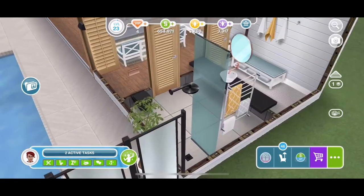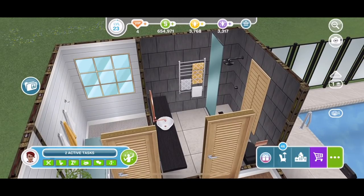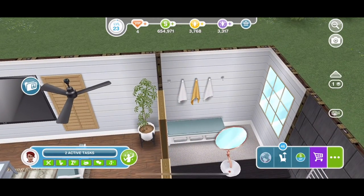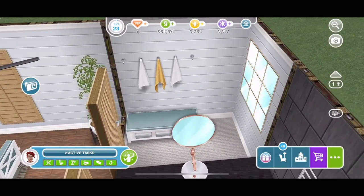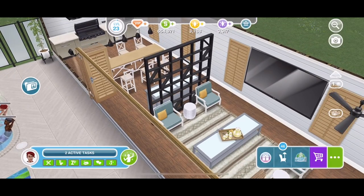Going through from the little lounge area there we have a bathroom which is very sleek. I do like the additional items they're giving us, like the towel rails and different bits that go in the bathroom that give it a more realistic feel. We have a little changing area, which is an item again from the Poolside Paradise, and that mirror as well. If we head back through the lounge area there's that black partition that's unique to when you unlock this build.